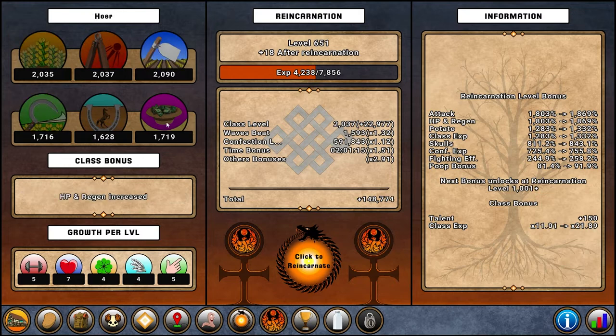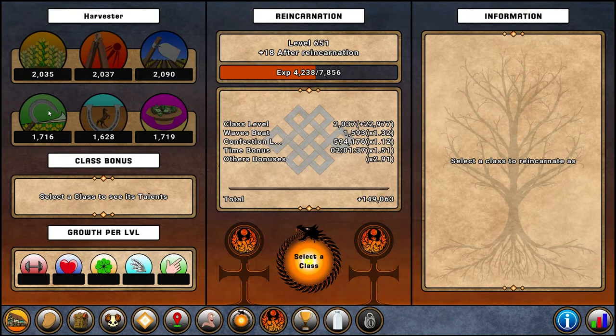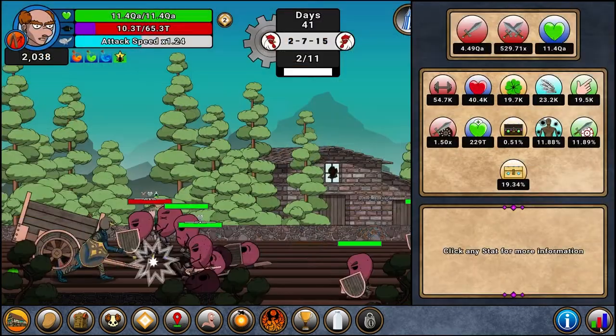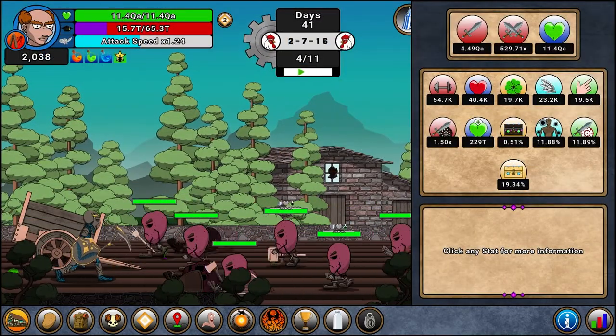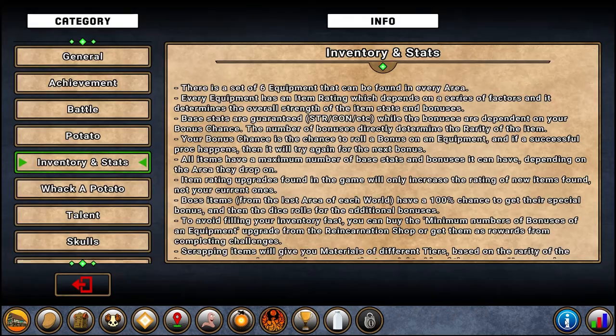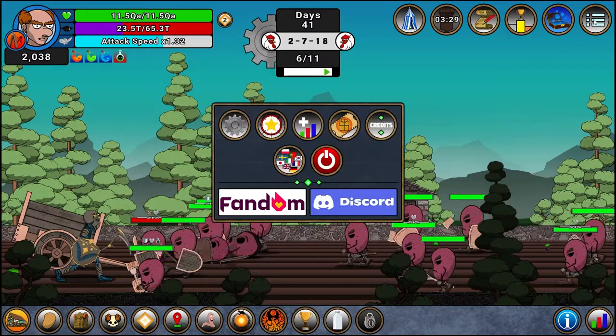When leveling classes you want to level them in parallel, keeping them all at roughly the same range. Every class level in your account — I think every 10 levels — gives you one skill point, so it's important to maintain all your classes as high as possible. When I start a fresh run I currently start with around 200 levels from this, which is really useful.